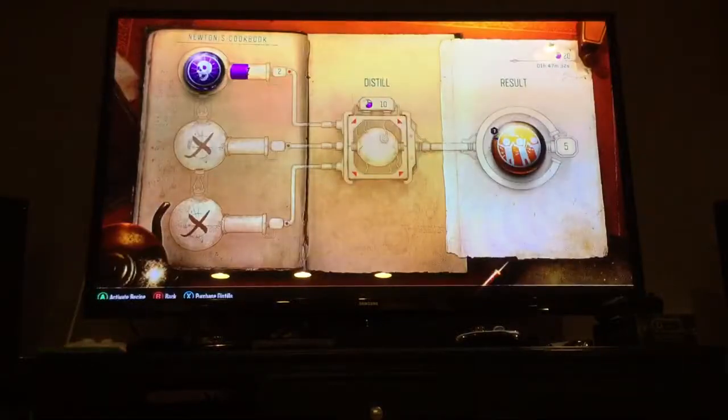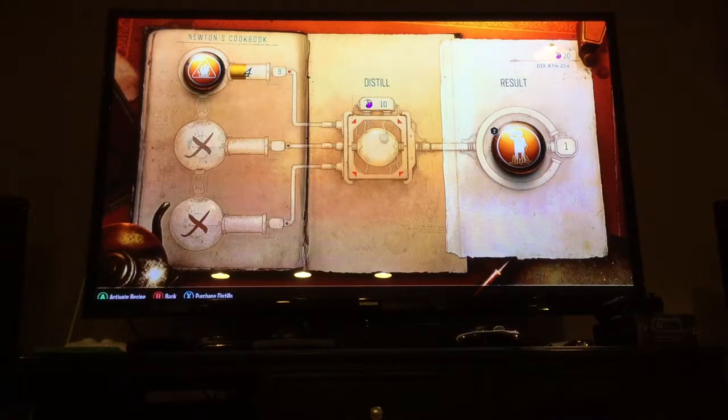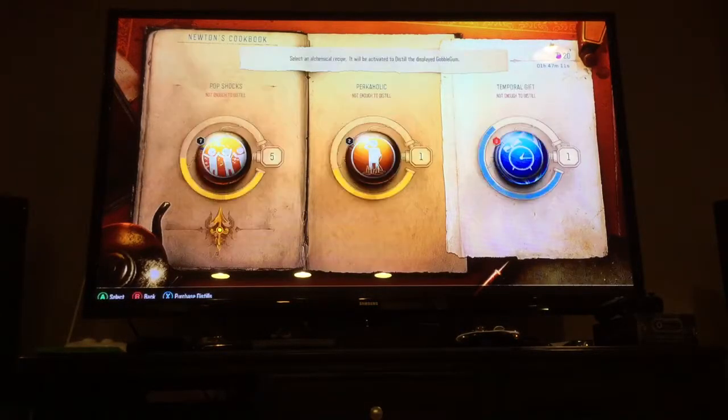There's Pop Shocks, which if you get two Kill Joys and ten Distill, then BAM you got it! If you get nine Burned Out, then you get a Perkaholic, which for Pop Shocks, if you do it, you get five Perkaholics.